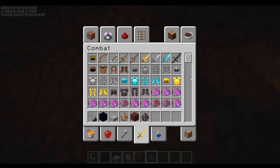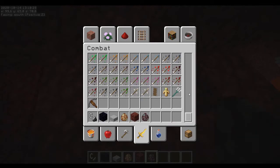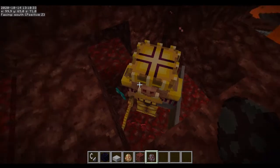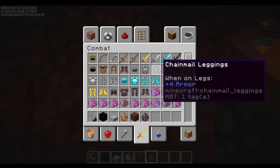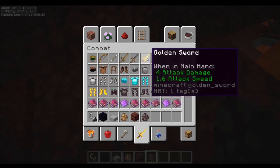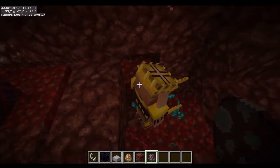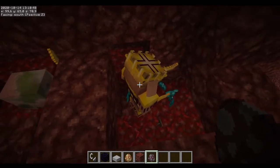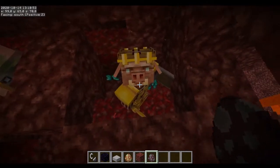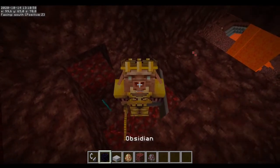One other thing I found yesterday: you can actually give these guys a shield and they will pick it up. But if you give them gold again they will drop it. Let's give them a golden sword to inspect - yeah, then he drops the shield. Once he inspected the sword, he does pick up the shield again. That's good to know.